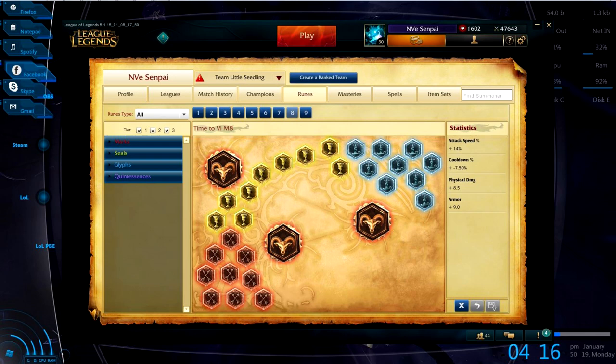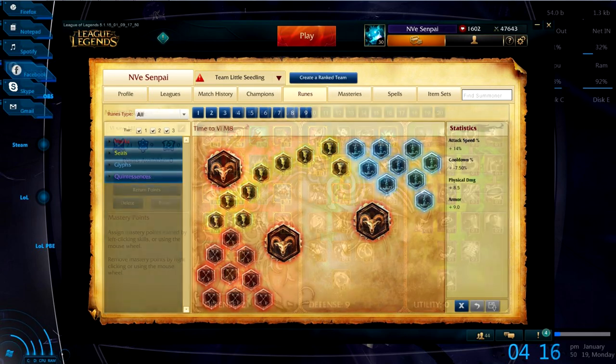You're going to want cooldown reduction blues so you can use your abilities a lot more often. Next you're going to be using attack speed quints, which will allow you to use your W a lot more often and do a lot more damage to the jungle creeps. You'll be using standard armor yellows for the extra armor against minions, and finally attack damage reds for the extra AD. You can replace the cooldown reduction with magic resist, but I would only do that if they have a more AP heavy team.